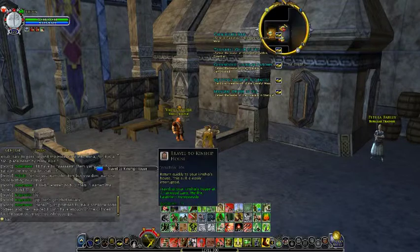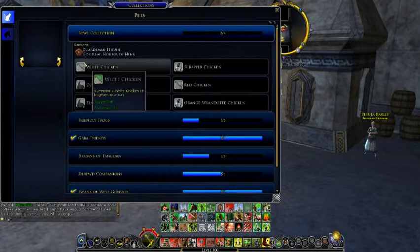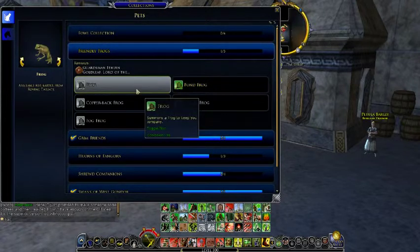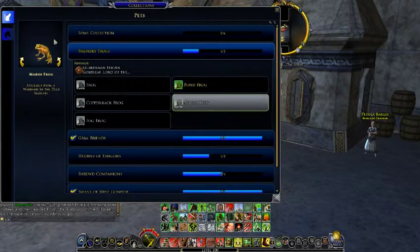Let me check the house out. First I'm going to show you my collection — so this is my collection of pets. Fowl — I really need to get working on those chickens because I'm bad at the Uplandigan quests, as I told you before. Friendly frogs — I got the pond frog and I'm still going. The marsh frog is a drop from the Misty Marshes of Mordland, and I've been doing it every day but haven't been lucky so far.